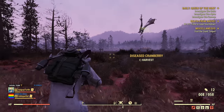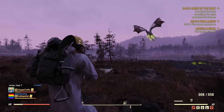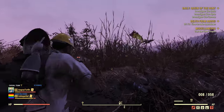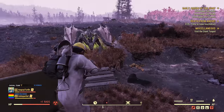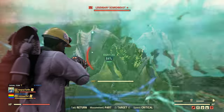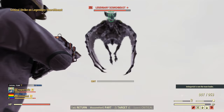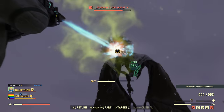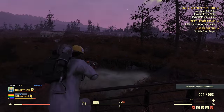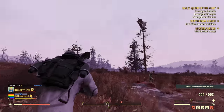The only hope against a Scorch Beast is to go for a headshot with a full charge each time. If you get her on the ground and hit the head fully charged, you will slowly eventually kill her — but there are way better weapons to do so.